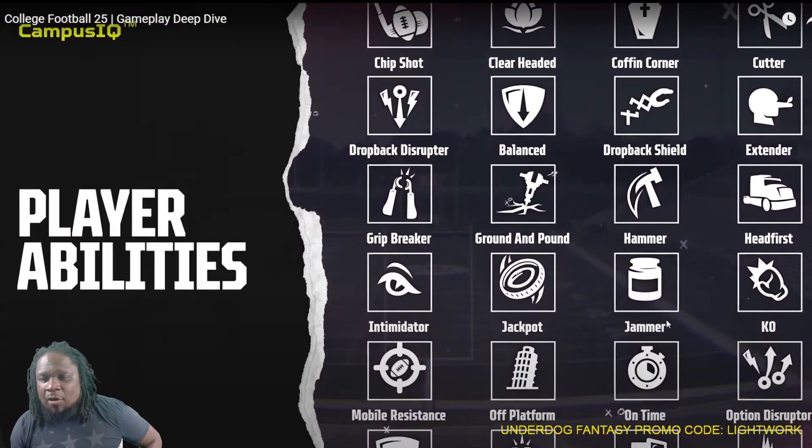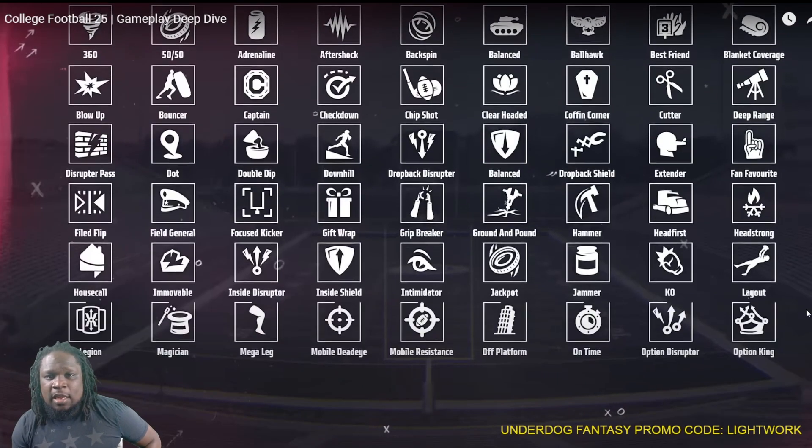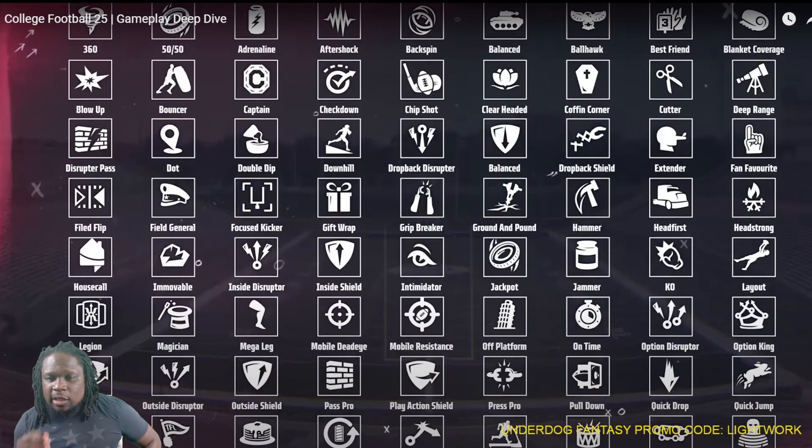Now here's where they get out of hand. This is where they lose their minds — look at all these abilities. All of these abilities? Come on, y'all. Really? It's like playing mud.